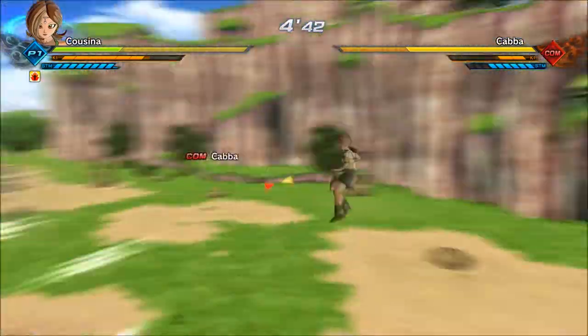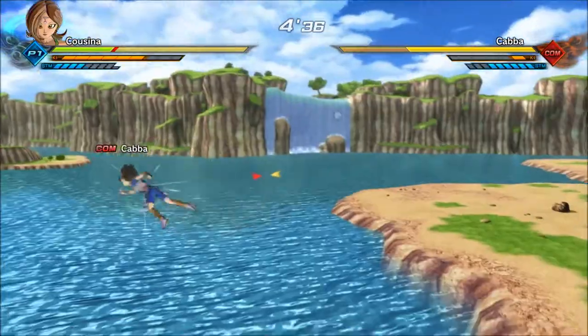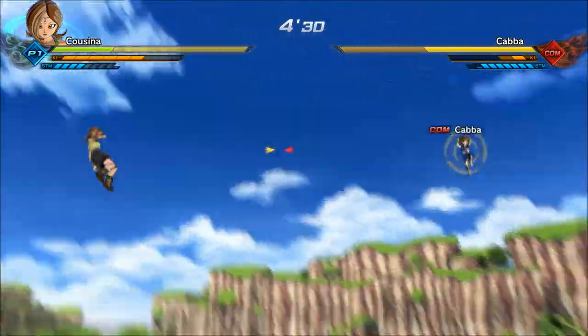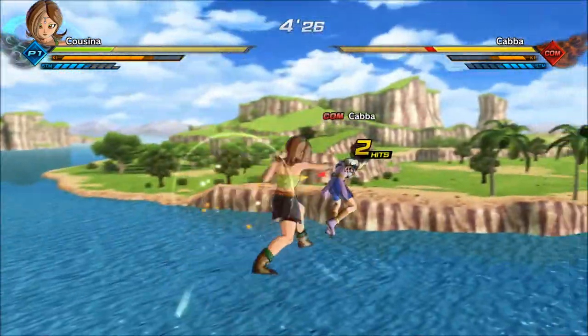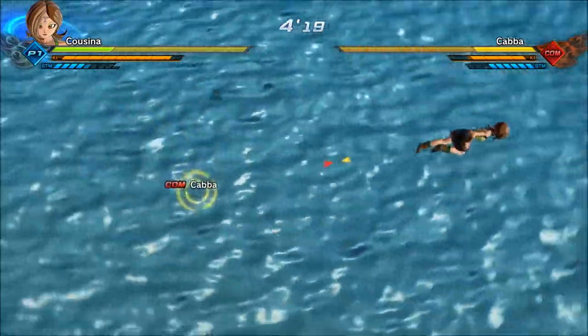The first few are some defensive moves. There's Super After Image — I'll show off how it works. You can teleport around, and you can actually use it to get behind your opponent. You can keep dashing around until you pass them, and you can use it in place of a Vanish to get behind them the same way, and it comes out faster if you use it that way.